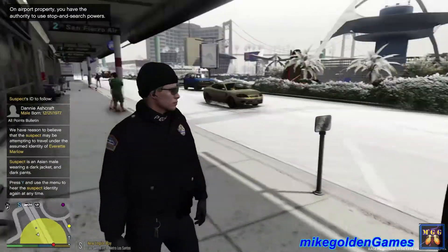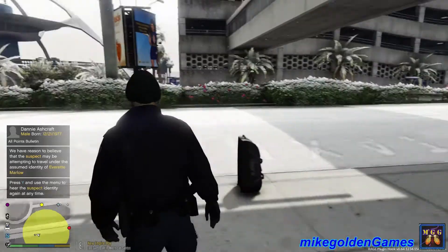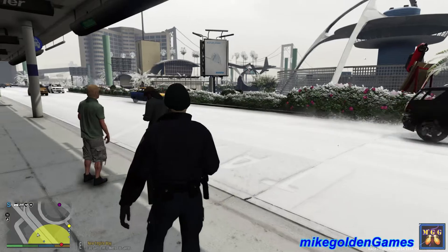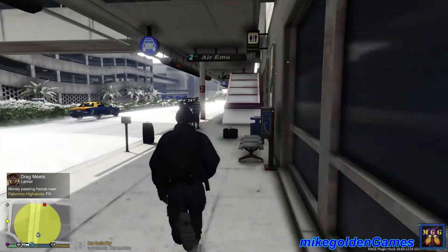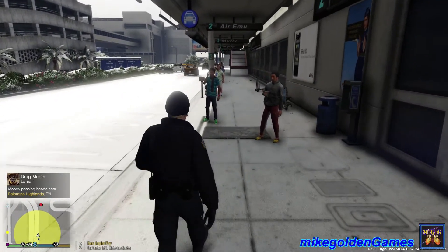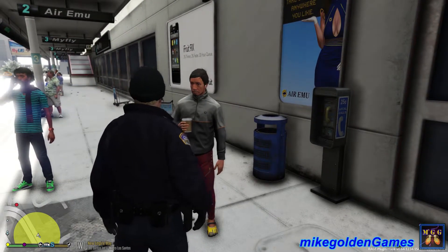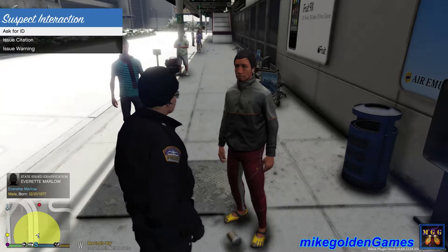Dark pants. Asian male wearing dark jacket, dark pants. I believe there's somebody over here. This guy over here? No, never mind, he's not Asian. Okay, let's get down this way. Coming through LSPD, coming through. Excuse me. This guy — we'll talk to him and see if this is him. Sir, I'm with the LSPD. Oh, you got your ID on you? Thank you — Everett Marlowe.